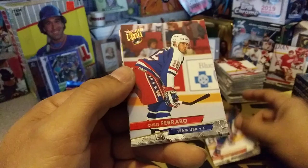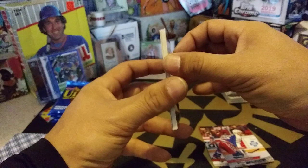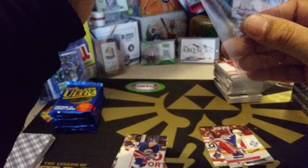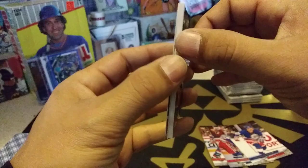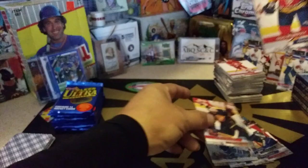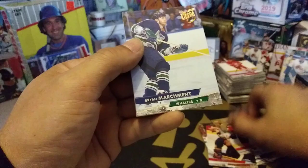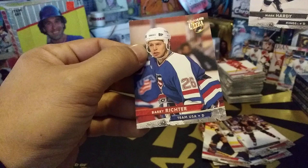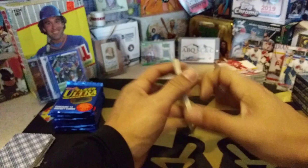Marty McInnis, Ferraro. There's Thebolt again — Jocelyn Thebolt. Newman, Pupa, Gordon Murphy. Insert card is Mike Ratty wave of the future. Kay Whitmore wants to be seen as well. Todd Warner, Marchmont, Sacco, Ruzica, Hardy, and Barry Richter. So two Thebolts, an Osgood, and a Brodeur. I'm sure C. Rogers would appreciate another Osgood.